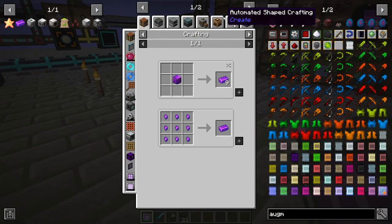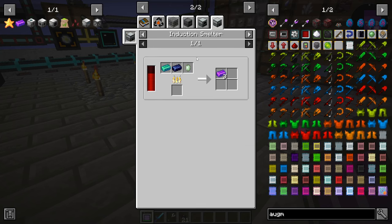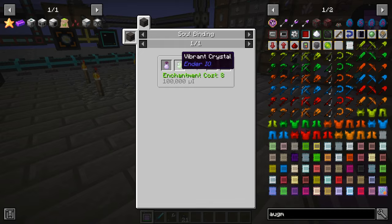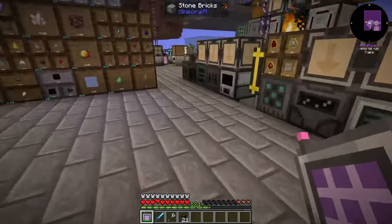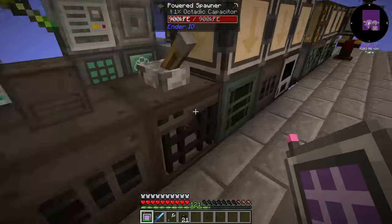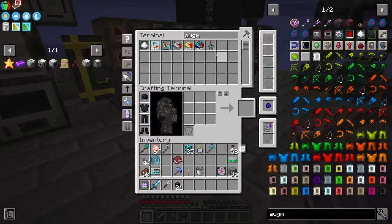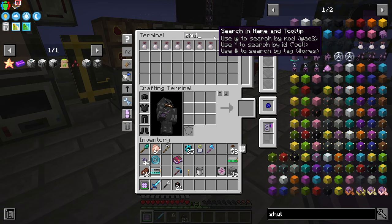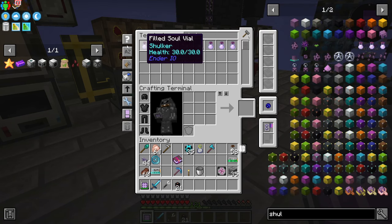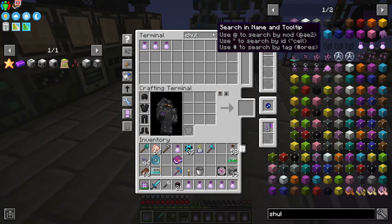One of the issues with unobtainium is it's made in the industrial smelter, but it requires these cresnut crystals, which requires shulker and vibrant crystals. I haven't really used this much and I haven't captured many shulkers. I do have enough shulkers here to do six sets of these crystals, so we're going to have to manually make them. If I print crystals, we want six of these.